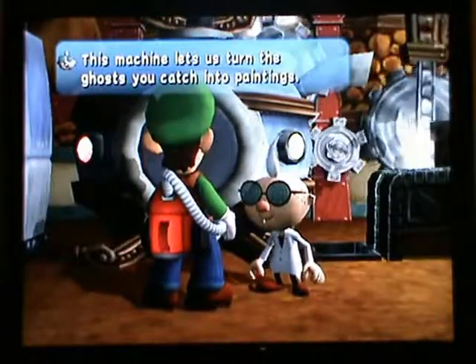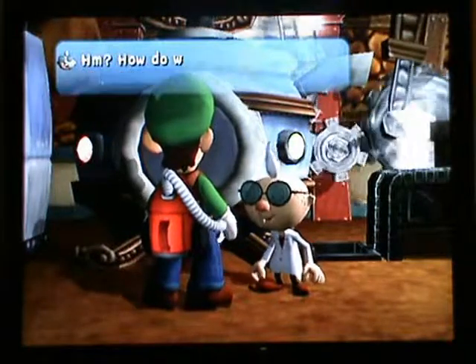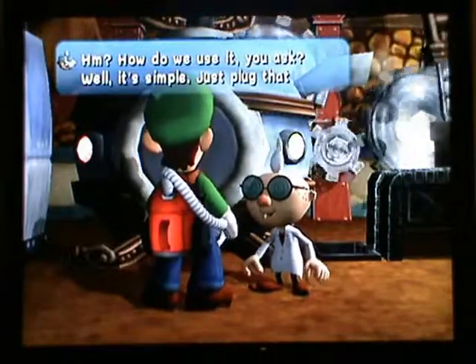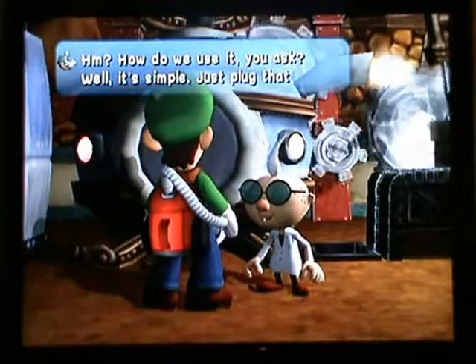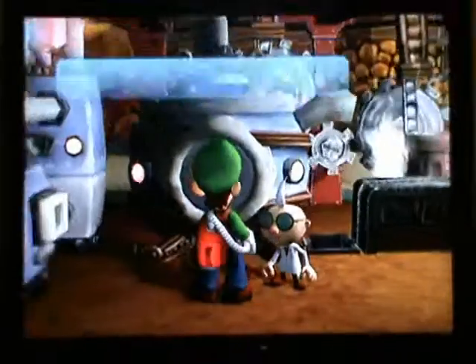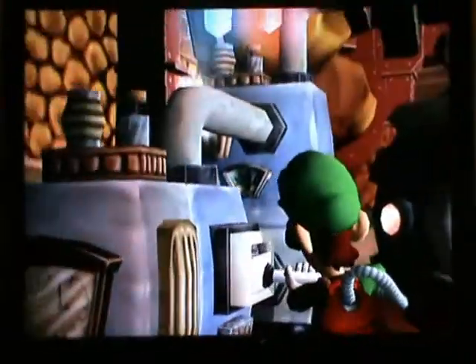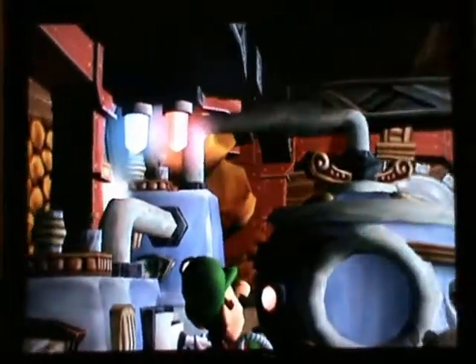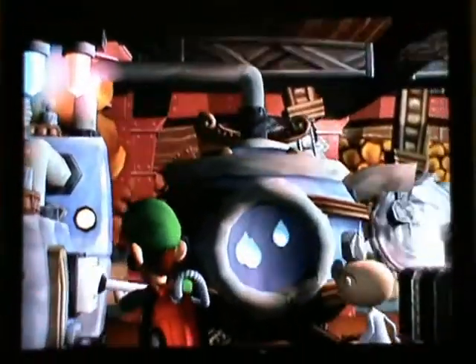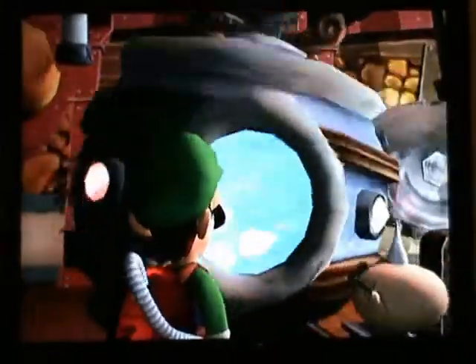This machine lets us turn the ghosts you catch into paintings. Not only that, it works in reverse too. You just plug the Poltergust 3000 into the slot and enjoy the ride. Basically the three portrait ghosts we caught are going to go back into their frames.